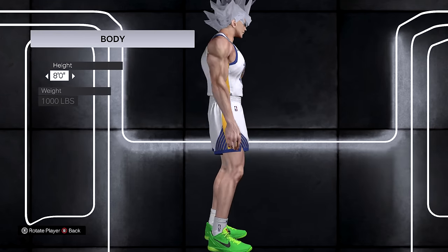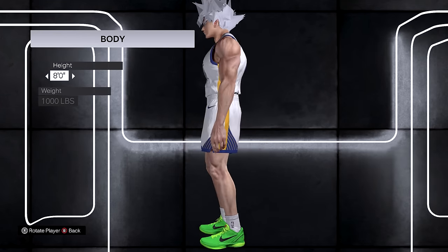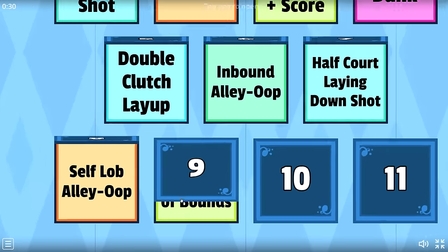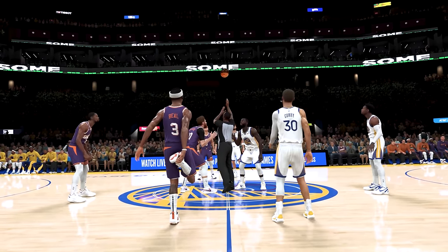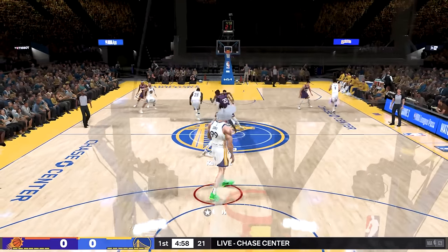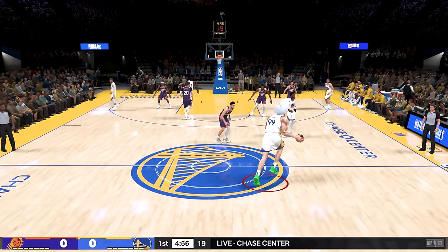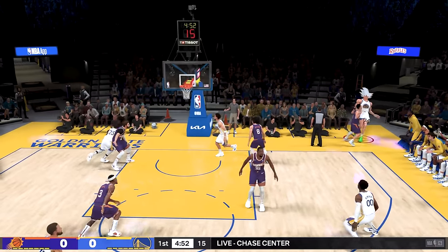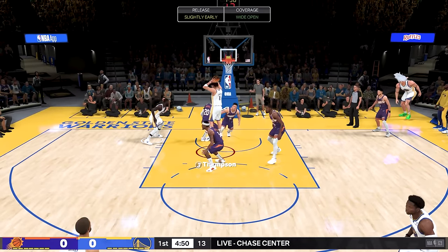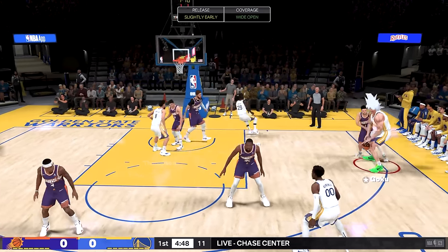Goku's eight feet tall. And as you can tell, he's looking massive. And my next challenge is to get a fadeaway from out of bounds. Draymond, let's get this tip off. Yes, sir, pass it out to Goku. First attempt right here — I did have to turn off out-of-bounds. See if we can get this one. A fadeaway from out of bounds. That was a perfect release, I can't believe we mistimed it.